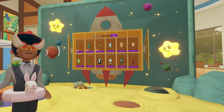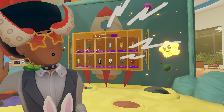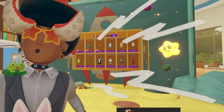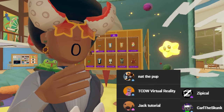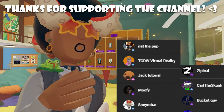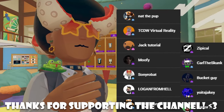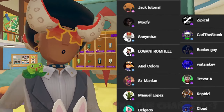If you want visual effects for the next time I do a crazy skit, be sure to join my membership. The people in my membership, my Pookies — the people that give me their hard-earned cash once a month — are Nat the Pup, Virtual Reality, Jack Tutorial, Mufi, Sony Robot, Logan from Hell, Abel Colors, S Plus Maniac, Manuel Lopez, Delgado, Nub Dub, Da Monkey VR, BB Burning Owl, Zipical, Bucket Guy, Yoachiki, Trevor A, Raphael, Cloud, Netflix 69, Fox David, and Dozer Blade Cat.